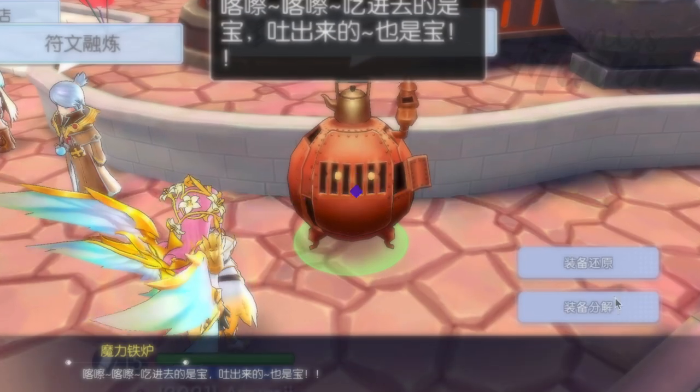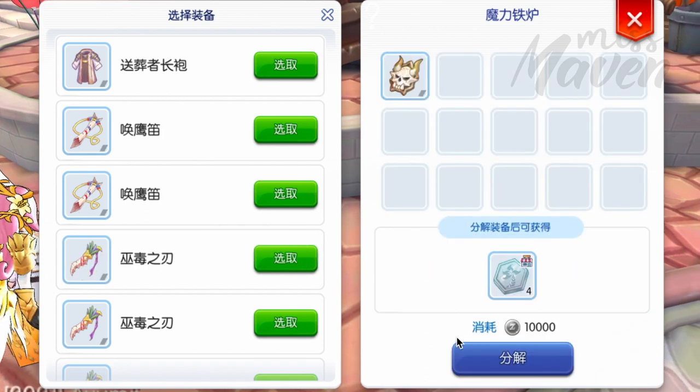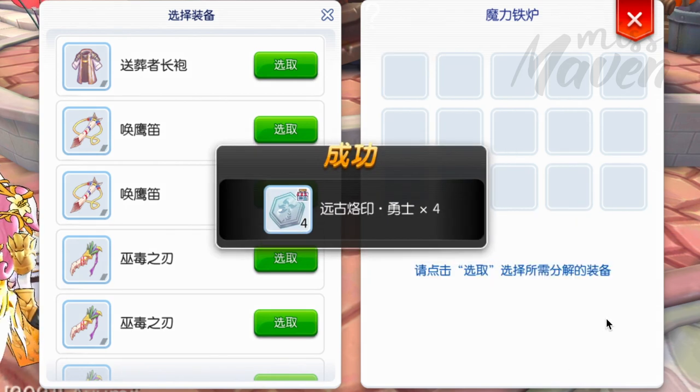If you have already collected a lot of ancient equipment which you do not use, you can decompose or salvage them with the Ancient Magic Furnace. This process will cost 10,000 zeni and will give you four Ancient Imprints.